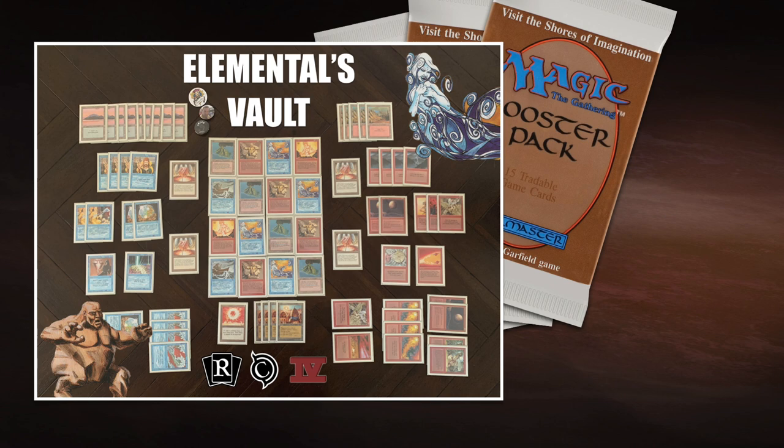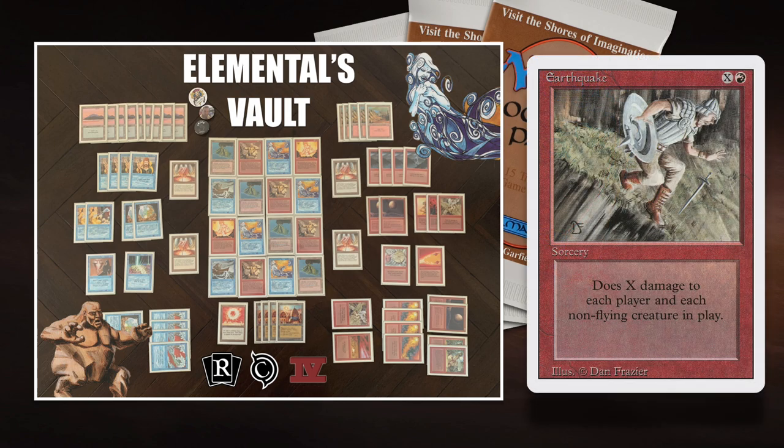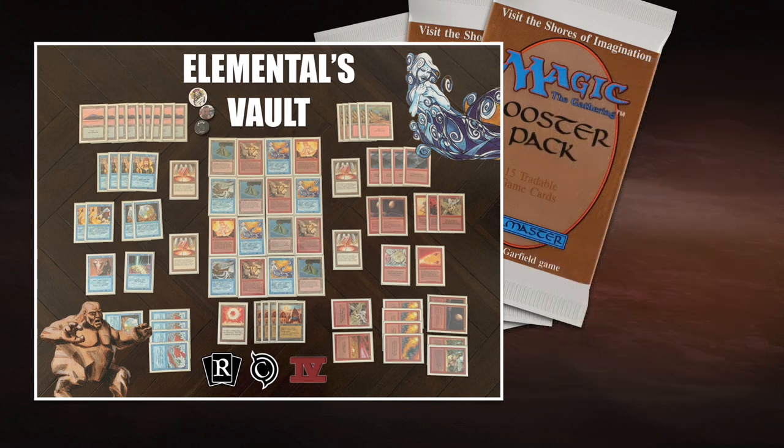In this matchup against White Weenie, I think it's looking okay-ish for me because I have access to four Lightning Bolts, one Earthquake main, and a Fireball which I can use against multiple creatures. If I can drag the game into the mid-game, I can start casting my big Elementals, which is going to be really annoying for my opponent. After sideboarding, I'll probably board out my Blood Moons. I'm not sure if I'll keep the Energy Flux — it depends on how many Artifacts my opponent plays. Anyway, this is my deck.